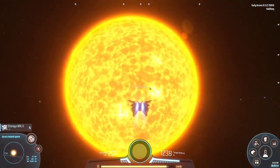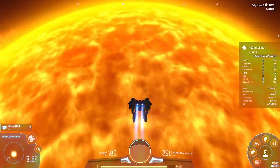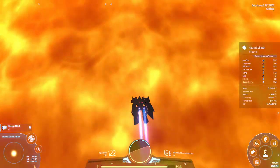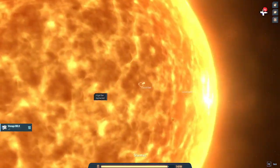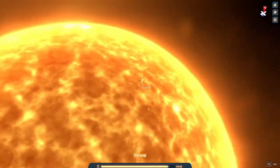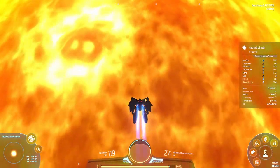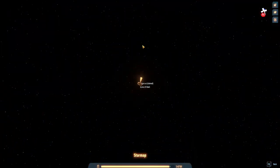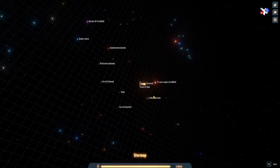I almost flew through the star but if you go through a star nothing happens to the star. Look how close it is - we're going close enough. There's a star map, and 'approached' means you are close but not landed. Some of the stars are black holes.